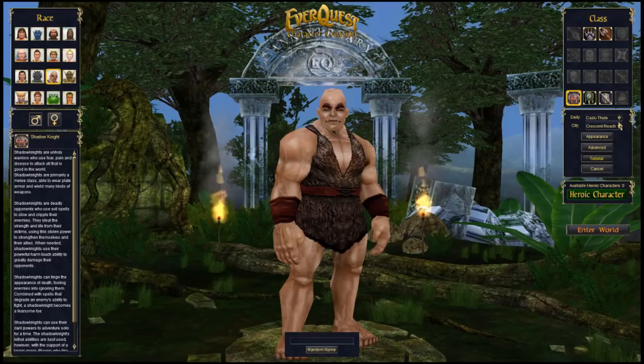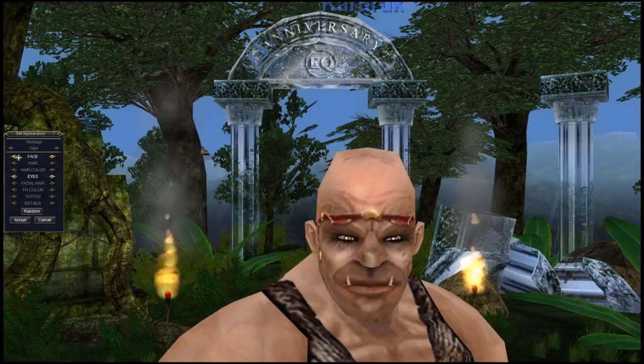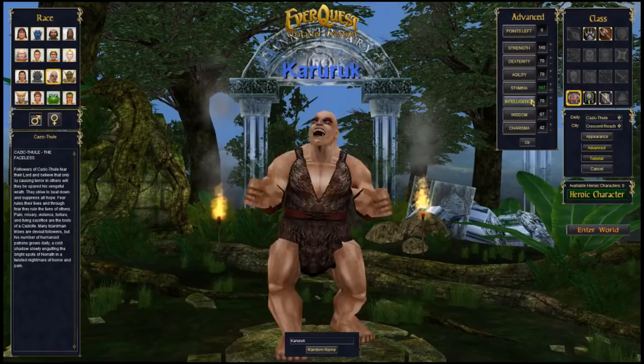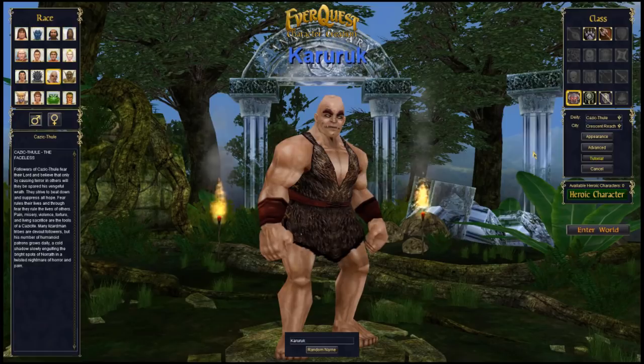You can pick your deity here — for a shadow knight ogre you can pick Cazic-Thule and Rallos Zek. You can also change your appearance if you want, though ogres don't have a whole lot of options. Under Advanced, all that lets you do is choose what stats you want — you don't really have to worry about it. Pick your race and class, and I'd say go ahead and start at Crescent Reach; it's probably one of the better newbie areas. Once you have all that ready, just go ahead and enter the world.